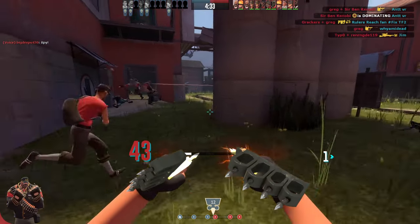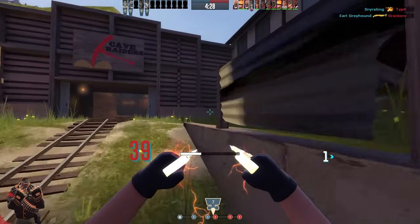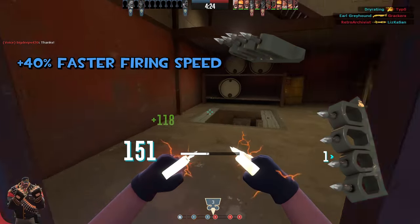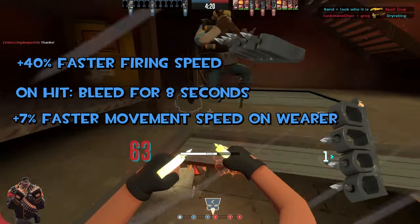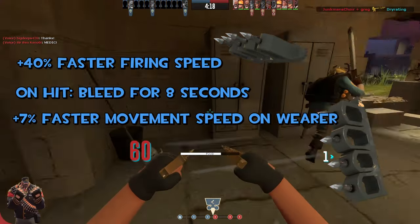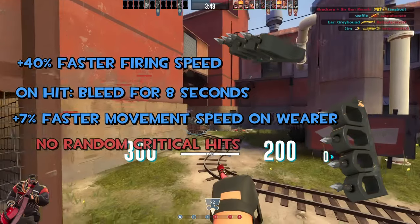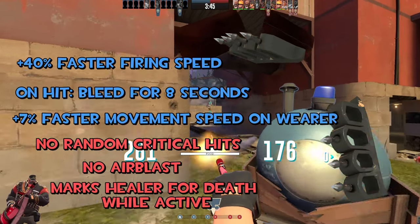Under the Eviction Notice — this thing is sort of a real stinky piece of shit. I have never seen this thing be used, so I wanted to change that. Now we're looking at a plus 40% faster firing speed, bleed for eight seconds. You get a plus 7% faster movement speed on wear — so you just get a passive 7% movement speed buff. You get no random crits, no air blast, and it marks your healer for death while it's active.